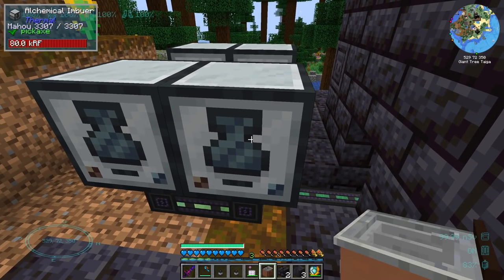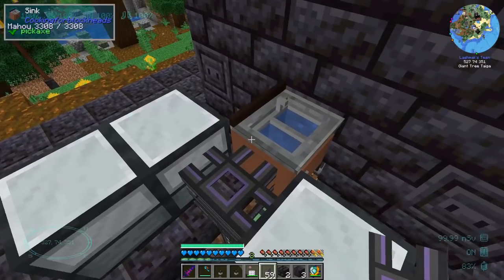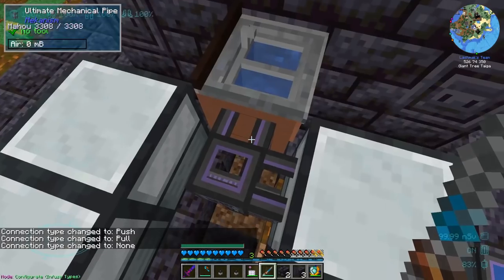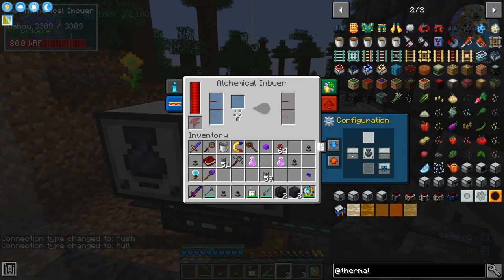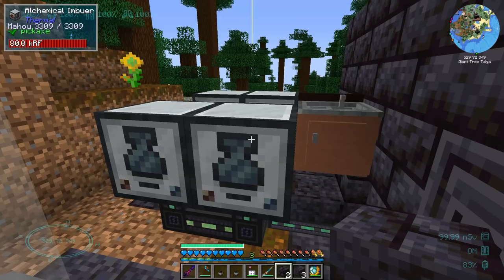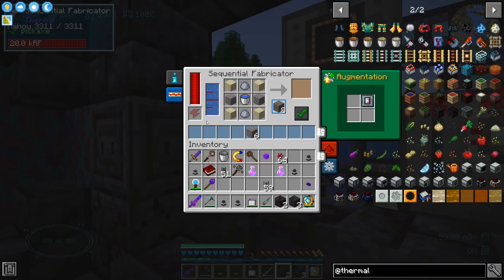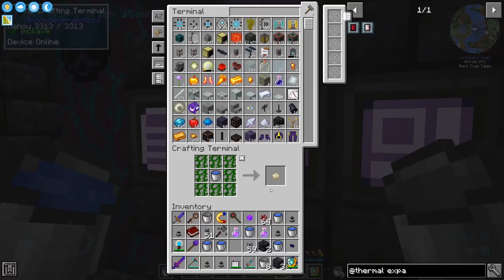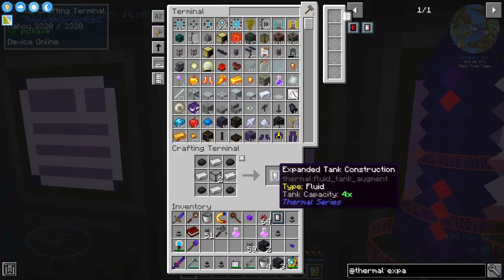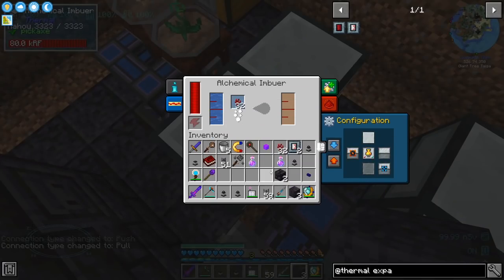The first Imbuer makes awkward potions, so it needs water. We use a mechanical pipe — cut the connection here, extract from this one, take water from the back, and export to the left. There's a new thing in Thermal Expansion: even though your machine has a tank, you still need a Tank Upgrade to use it. It's not the cheapest — you need rubber, smelt it into cured rubber, then craft the Tank Expansion. Now it's getting water.